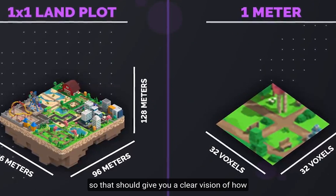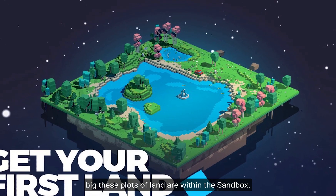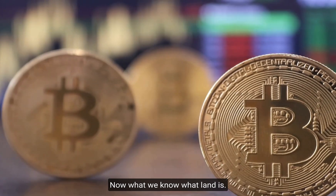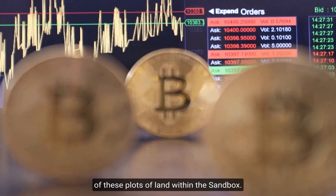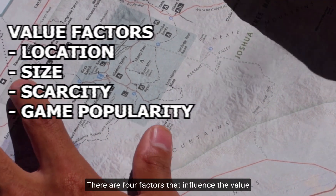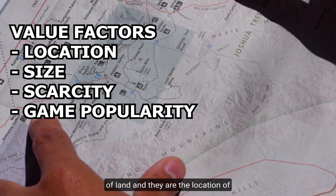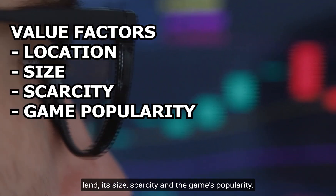So that should give you a clear vision of how big these plots of land are within the Sandbox. Now that we know what land is, let's speak about the elements that influence the value of these plots of land. There are four factors that influence the value of land: the location of land, its size, scarcity, and the game's popularity.